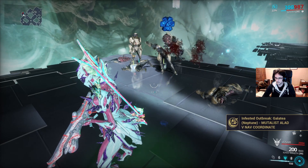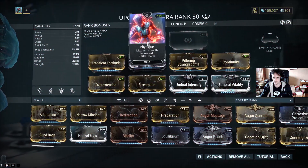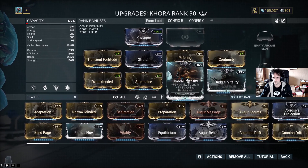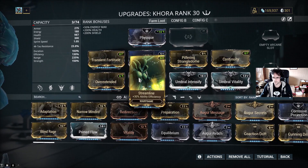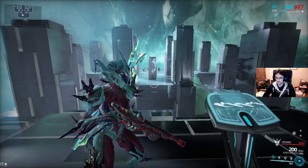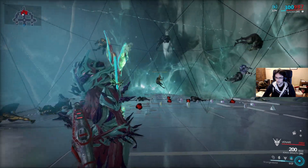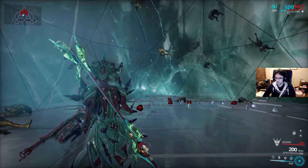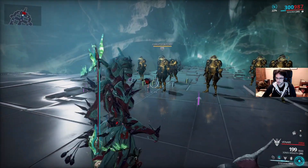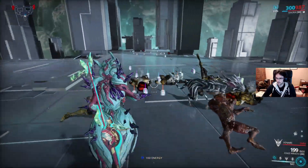The second looter is Khora with Strangledome and Pilfering Strangledome augmentation mod, which grants a 65% chance of extra loot from enemies held in your dome. This is my Khora build. You can get the Pilfering Strangledome augmentation mod from Steel Meridian and Red Veil syndicates. Khora needs to be extremely versatile, which is why this build is expensive and difficult to have on a fresh account. Khora is a great fit combined with Nekros: Strangledome deals slash damage, Venari deals slash damage, and Whipclaw deals slash damage too. Nekros is happy!